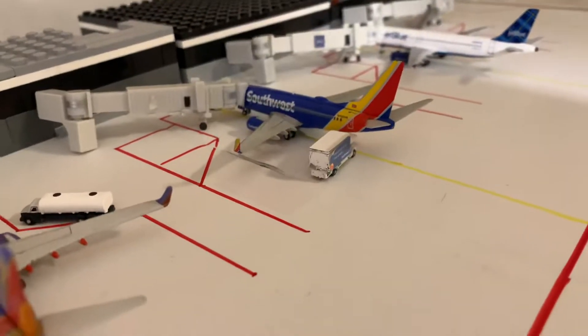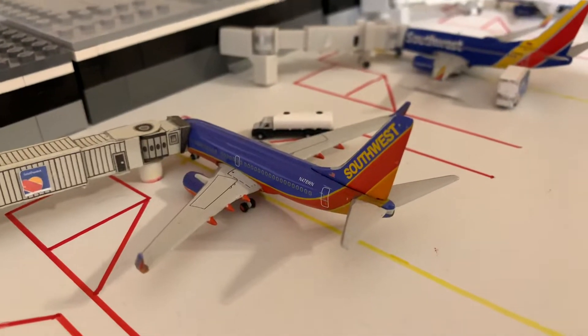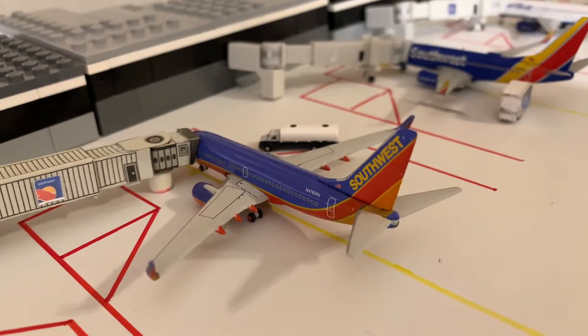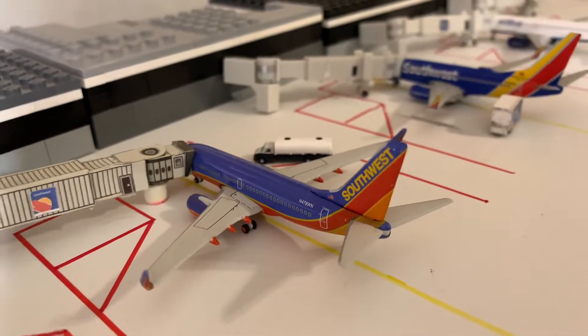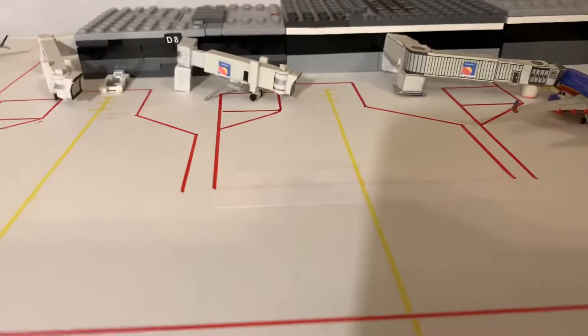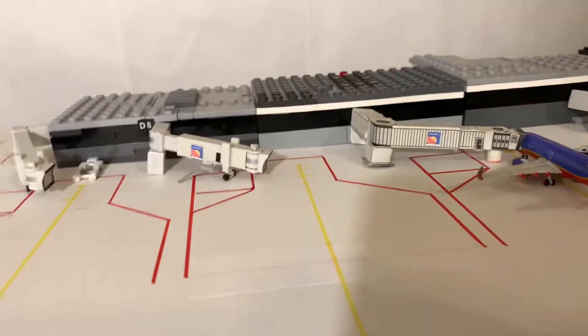Southwest 737-700 headed out to Long Island Islip. Then a Southwest 737-700 came in from Atlanta, headed out to Chicago Midway — that's actually a really good clear view of that airplane. Then we've got two empty Southwest gates; one is on taxi, one was a canceled flight due to the MAX engine issues.